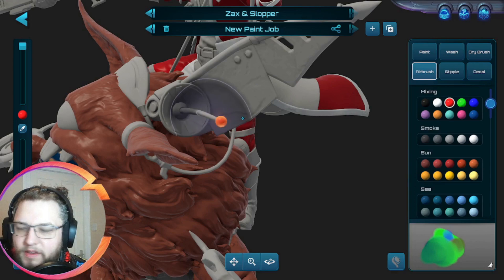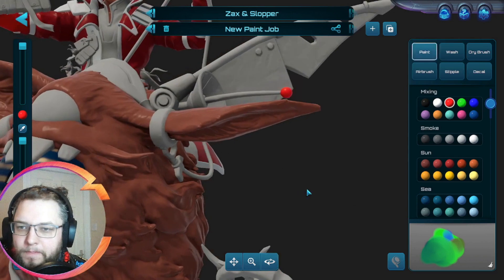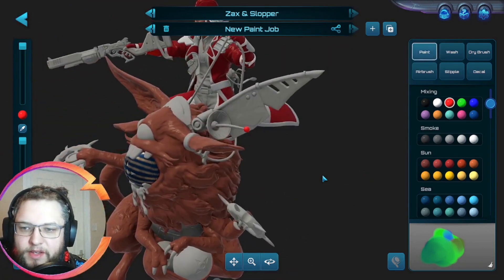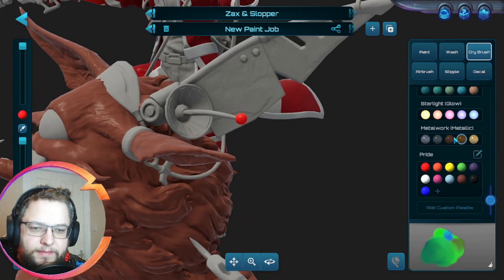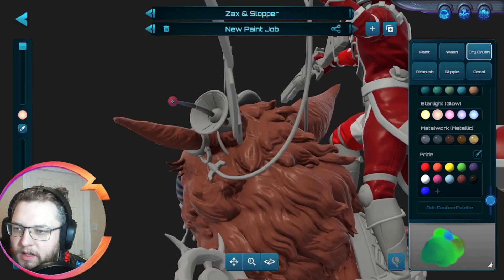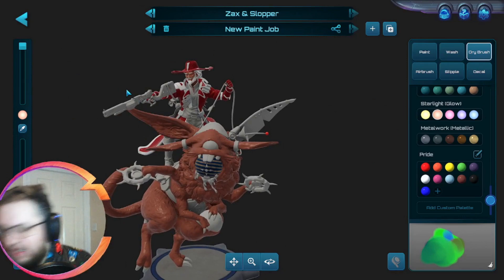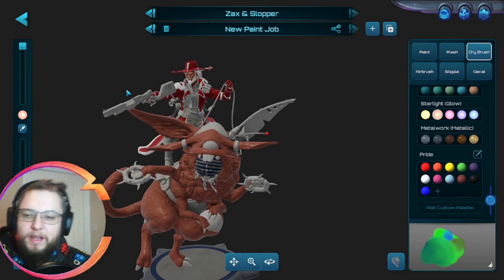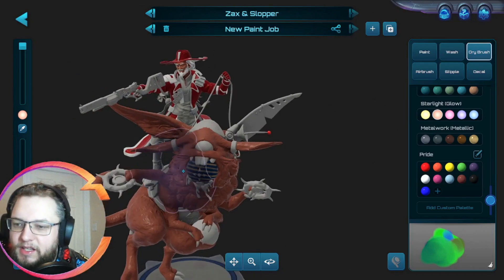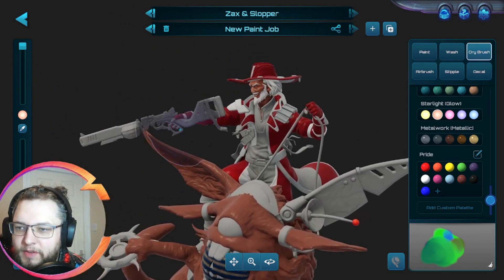We could just go for painting it a really bright red for now, and then maybe do a dry brush with some glowing paint. Maybe a little bit less opacity, keep the color there. We'll figure that out, but something along those lines could be quite interesting for a glowing pattern. I think this is a good starting point — we're just sort of blocking out general ideas for colors at the moment.